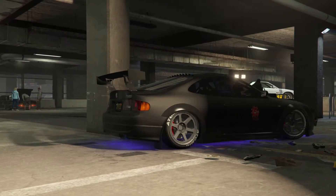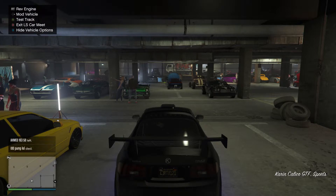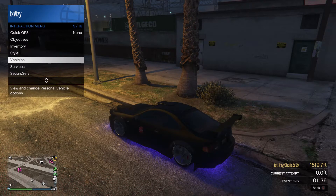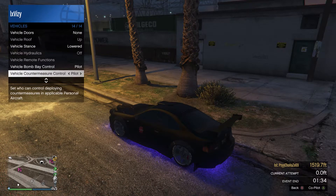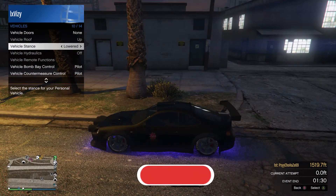Once we've got the low grip tires on, we're just going to back out of the mod shop and then back out of the LS Car Meet as well. Once you load in outside, open up your interaction menu. From there, go down to vehicle options and then scroll down even further to the vehicle stance option.